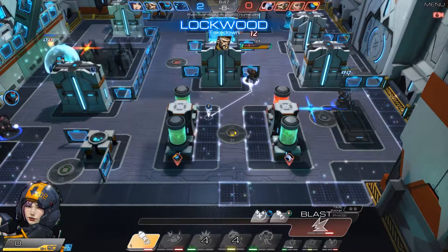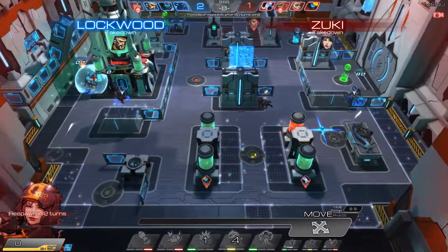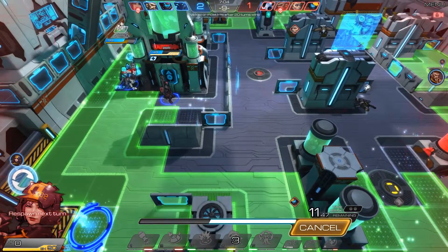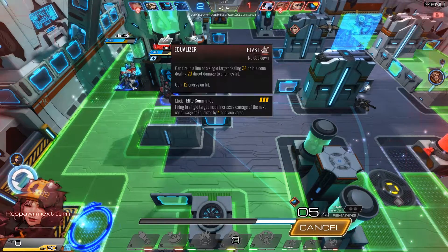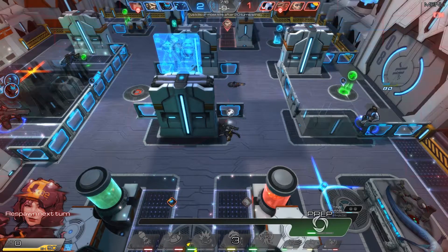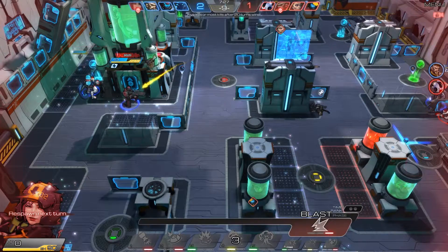One of the more interesting parts of Atlas Reactor is its payment system. You can play the game for free, but you only get access to the heroes available in a free weekly rotation, and you can't unlock additional heroes. Then there are three different tiers for purchasing, starting at a base of $20 and going up to $100. Each tier gives you access to all the heroes now and forever, but the higher tiers get you some boosters and skins for more characters. It's really clever to let people play the game for free, even if in a limited way — there's always plenty of characters to try out, and it seems like there's always at least one support available, so no team should ever really be without a support. It's definitely enough to decide if you want to play for free or go full on and purchase the game, and I really like that.